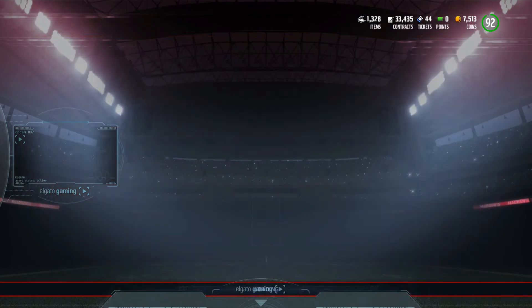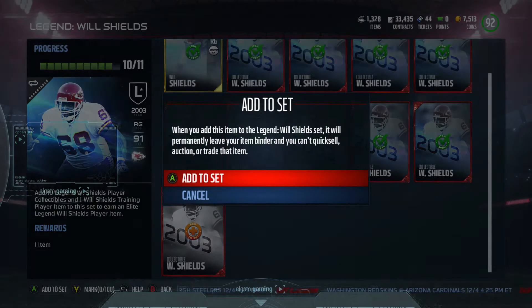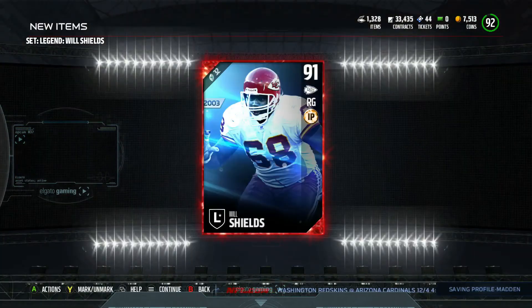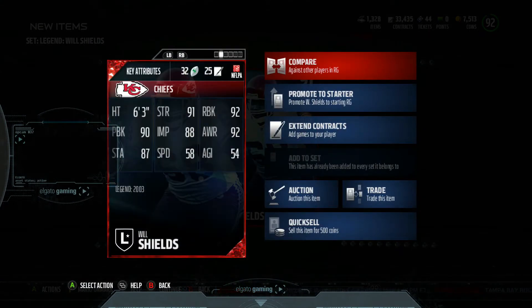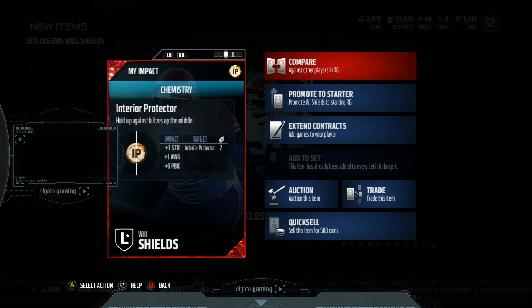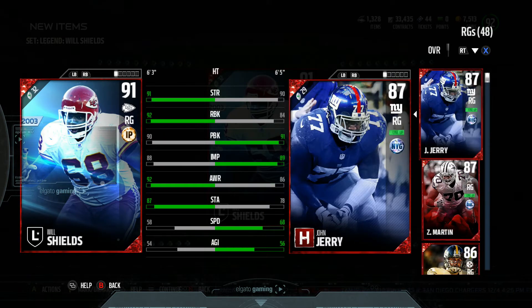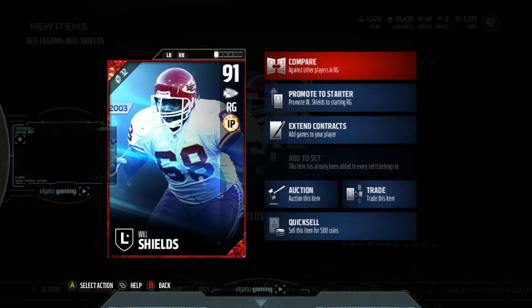Right guard Will Shields — 91 overall. Always love those good linemen; haven't had a good lineman on the right side for a while. 91 strength, 92 run block, 90 pass block, 88 impact block, 92 awareness, 87 stamina. Compared to our current right guard John Jerry: one better pass block, one better impact block, run block is eight better, awareness much better, stamina as well, strength is one better. Looks like a solid upgrade.